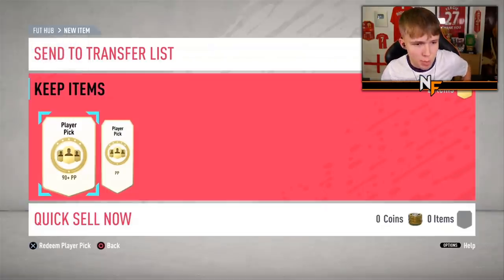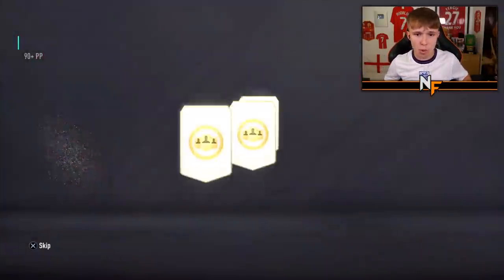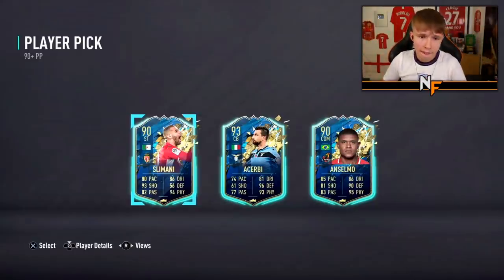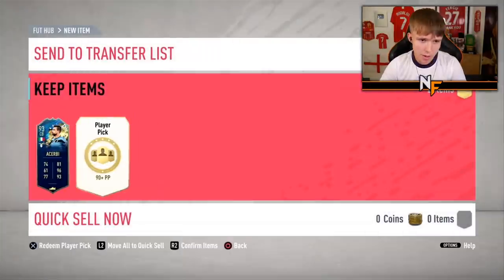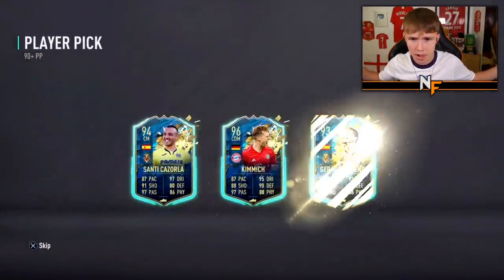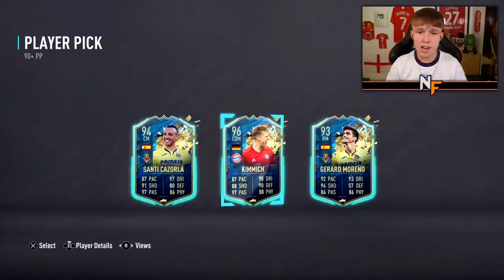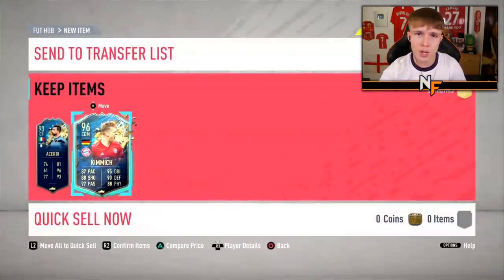Hiko coming back with more player picks - number 13 overall. We got the Kante on his account earlier. I guess we take him the Serby; he doesn't want the other two. Number 14 - 96 Kimmich isn't too bad, to be fair. That at least makes up for the other one. Definitely could have been worse.